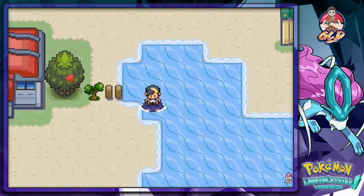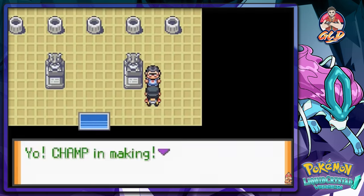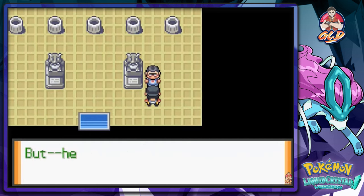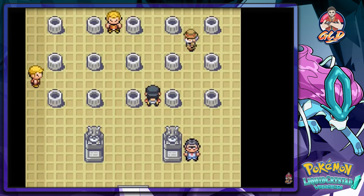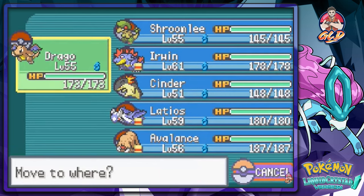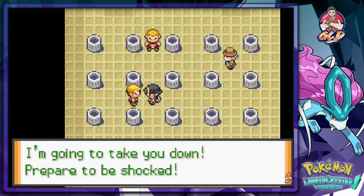We Surf over and reach the gym — there's our next gym badge! A trainer outside says: 'Yo, champion-in-making, you lucked out. Lieutenant Surge is very cautious and has traps all over the gym, but the traps aren't active right now, so you'll have no problem getting to Lieutenant Surge.' I start switching out my team — I brought Pokemon that are super effective against Electric types. Prepare to be shocked!